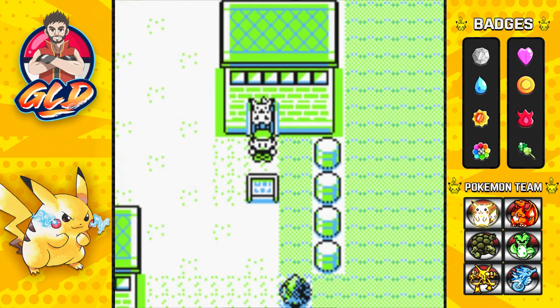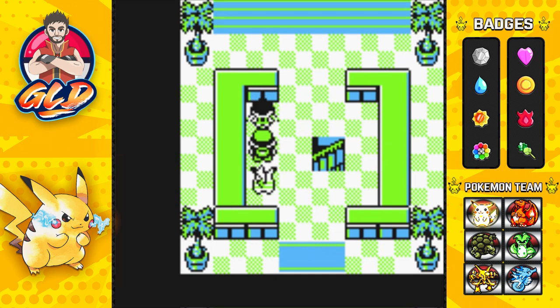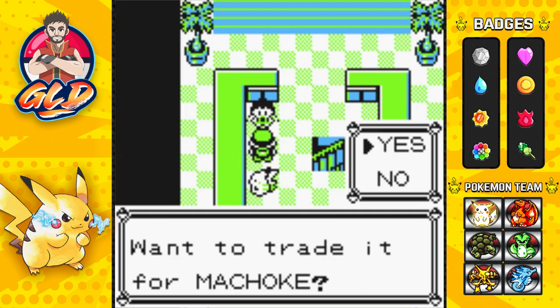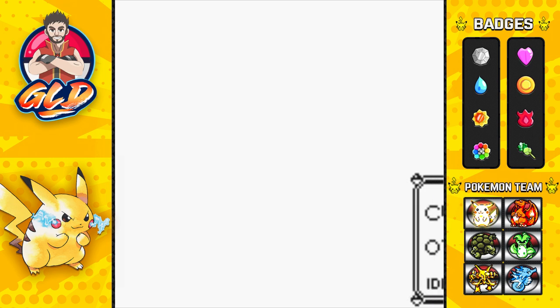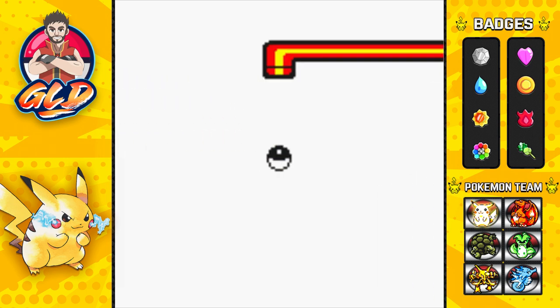Here we are close to the Day Care Center. If you go into the underground path you'll find this individual. In Red and Blue you trade Nidoran male for Nidoran female or Nidorino for Nidorina, but in Pokemon Yellow this guy wants a Cubone and will trade it for a Machoke. That's a very very good trade and something very special actually happens.